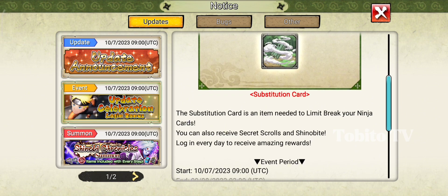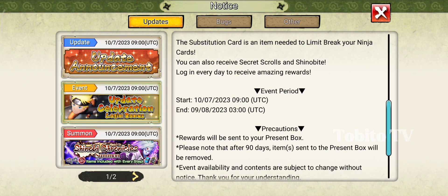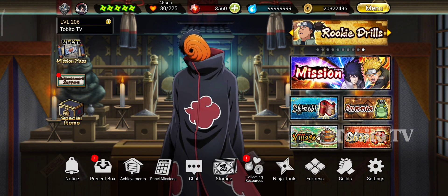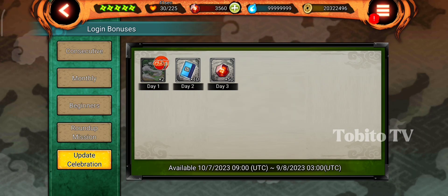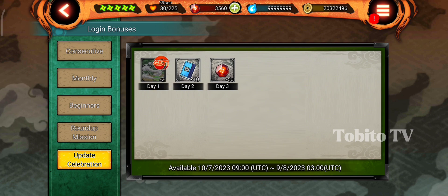You can also receive a Secret Scroll, and by logging in every day you can receive amazing rewards. The event period starts today, June 7, and ends next month on August 9. The daily login reward includes, for example, on day 2: Secret Scrolls, and at certain times: Substitution Cards.